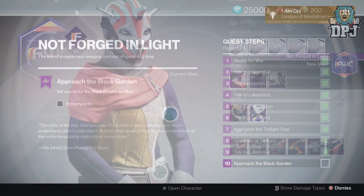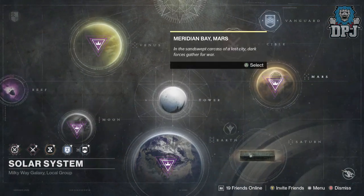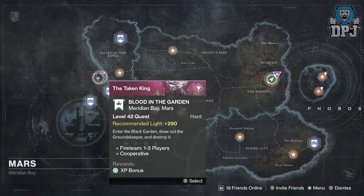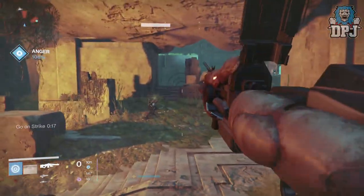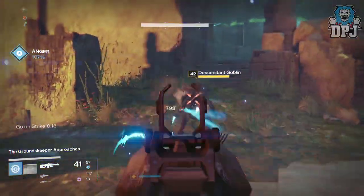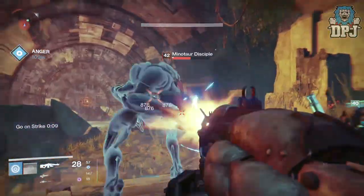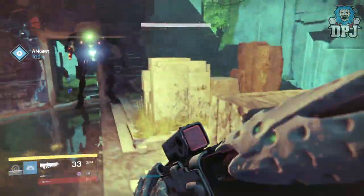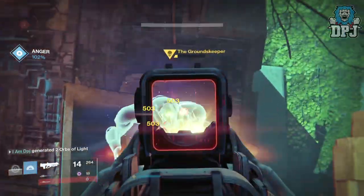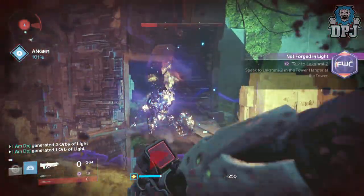Upon returning to the tower, the next step is to head to Mars and select a new mission called Blood in the Garden. Here you have to draw out the Groundkeeper. To do this, you need to kill as many Vex as possible to anger him to over 100%, then he appears. The Minotaur keeps teleporting, so you'll need to keep killing Vex as well as dealing damage to him to keep his anger over 100%. Once he's been destroyed, head back to Future War Cult in the tower.